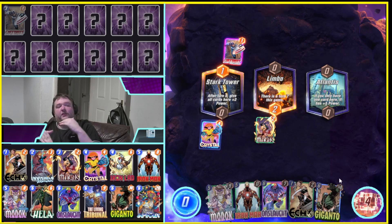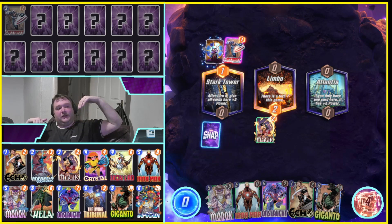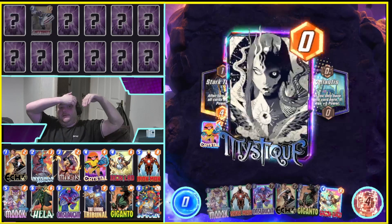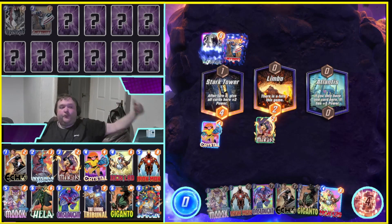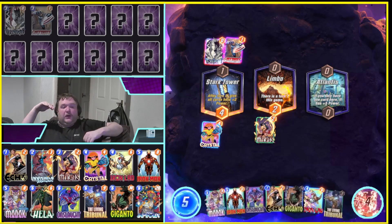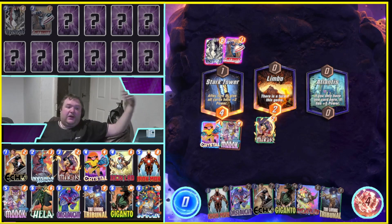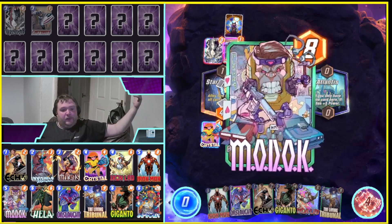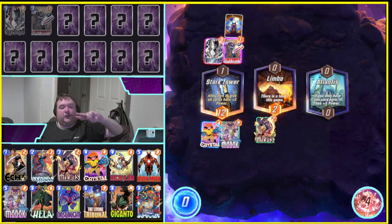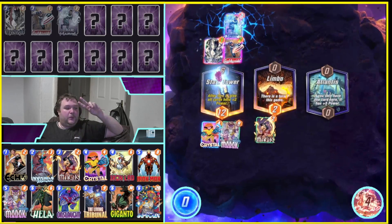With this setup, we can go Invisible Woman, Magic on one lane, then Iron Man, Onslaught, Tribunal on another — which is another way to win. Or you've got the line I was doing: Echo, Invisible Woman, Mordok, Hella — so they couldn't Cosmo me. The list is really fun. I hope you enjoy the video and if you do, please leave a like, comment, and subscribe, and I'll catch you on the next one.